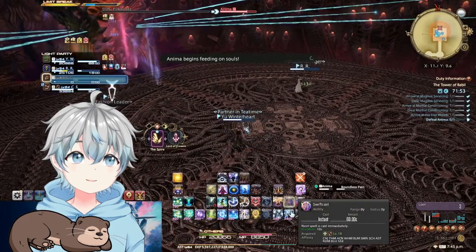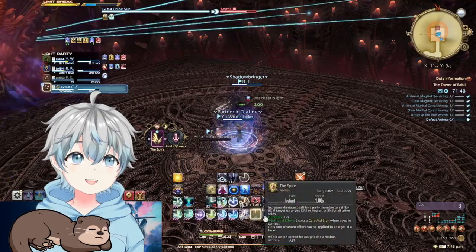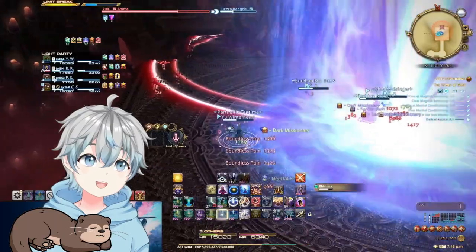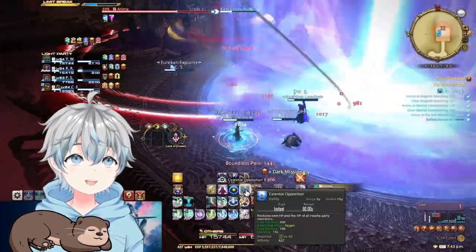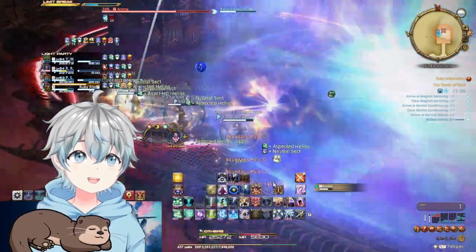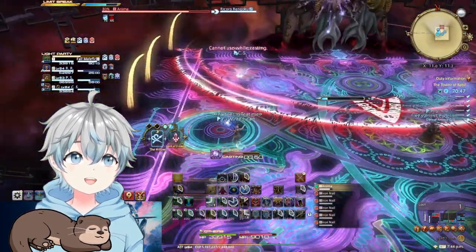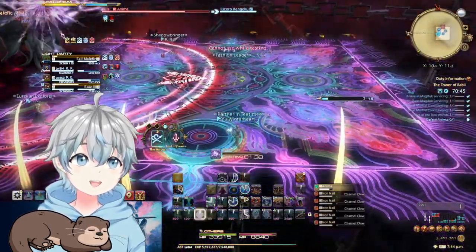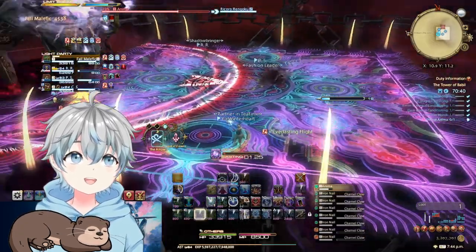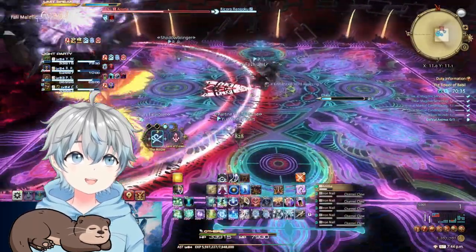Anima will then cast Boundless Pain and tether to multiple targets outside of the arena. Once done casting, you'll be pulled to the middle for a series of explosions — simply run out of the middle to a corner and you will be safe from the expanding AoE. You'll then be pulled into an alternate dimension where Anima summons claws on one side of the arena, followed by another set on the opposite side. These claws rush over the field back to back, so be sure to dodge both sets in the order they appear.